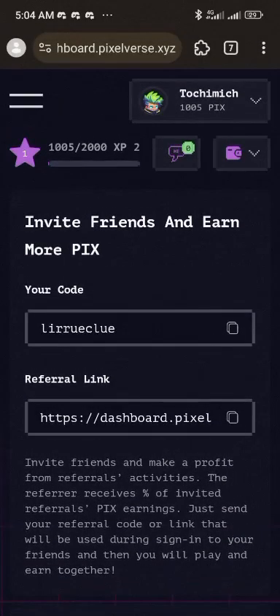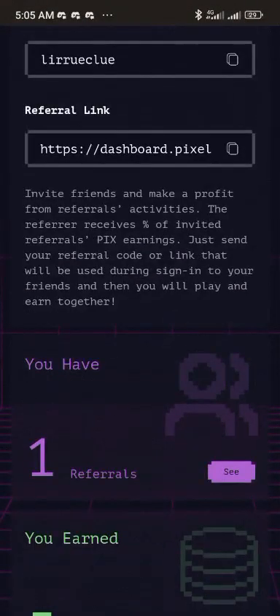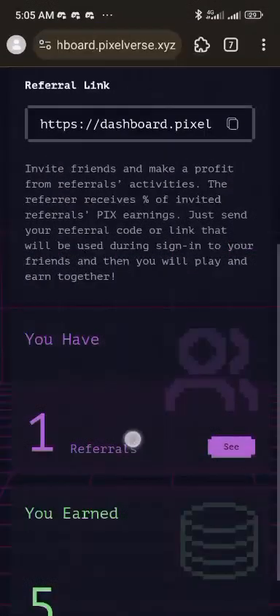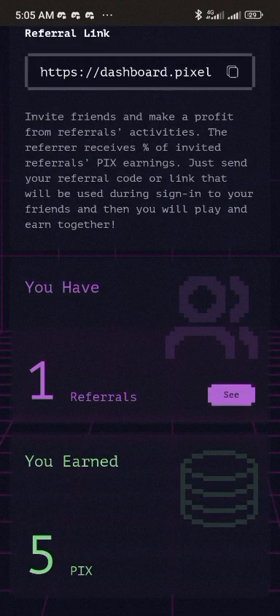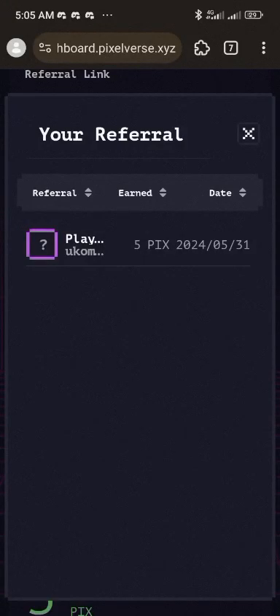On the referrals section, the more friends you invite the more pixels you have. For each person you invite you get about five pixels. If you want to see who you've invited, just click 'see' and you can view their information.